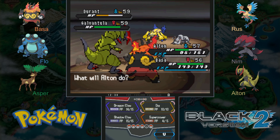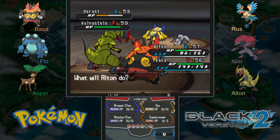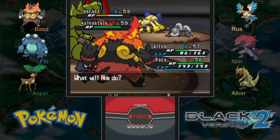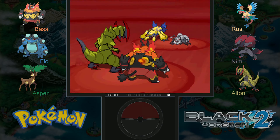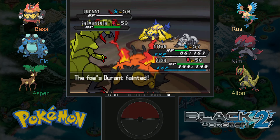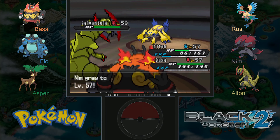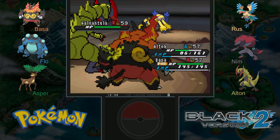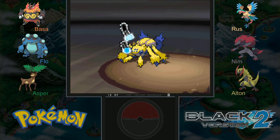I probably could have used Dragon Claw on Galvantula instead of Superpower and kept our Attack and Defense higher, but I was still thinking Durant was pure Steel type. It's probably because Heatmor is pure Fire type and not Fire/Ground like it seems. Ferrothorn — another fitting Pokemon with their theme — is Grass and Steel type. I think we should use one more Dragon Claw on Galvantula and Flamethrower on Ferrothorn, which is also doubly weak to Fire.